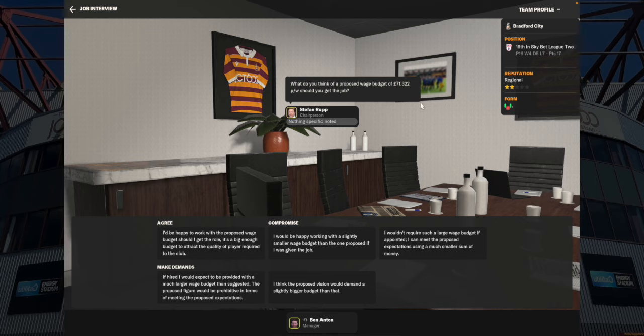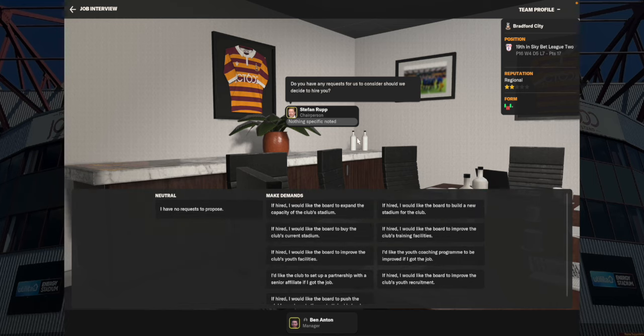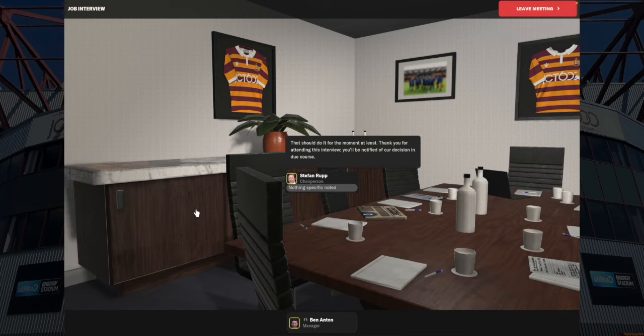The wage budget is in around what the wage budget actually is in comparison with other teams - it's about right. We can't compromise or make demands, so just agree with it and you'll be working with a realistic budget that Bradford City - or Graham Alexander anyway - is working with. Let's get out of there without making any demands. Hit the neutral option and the job interview is over. It'll be a few days before the next thing happens.